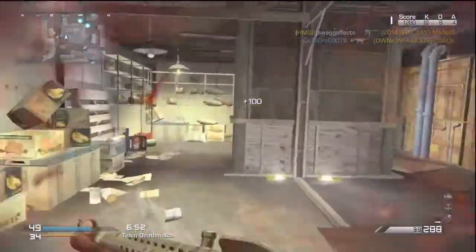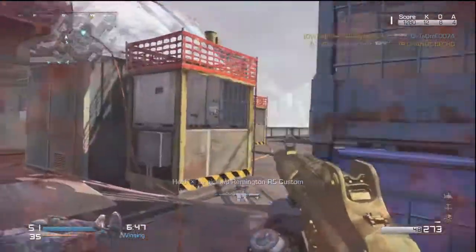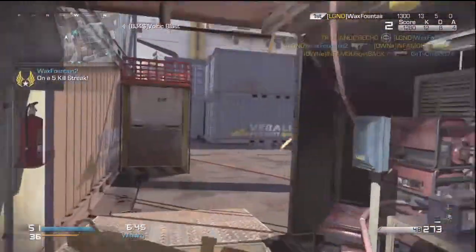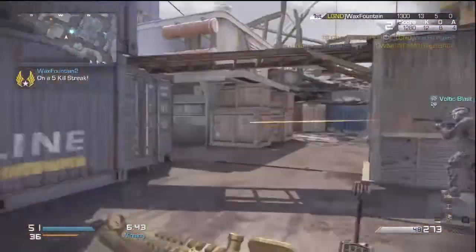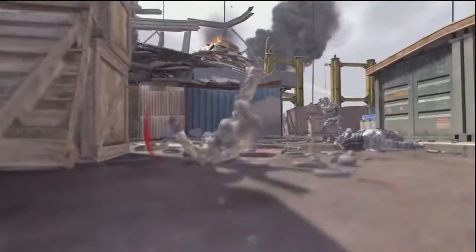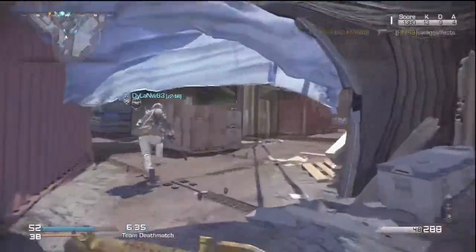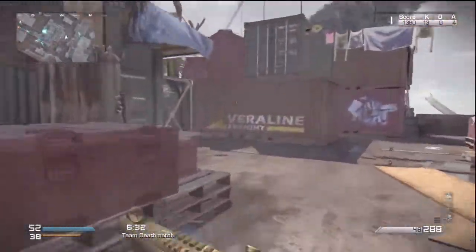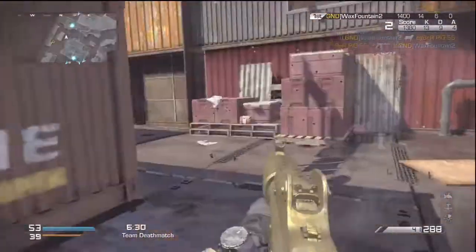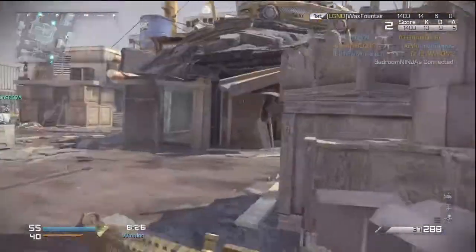I really do like this map — it's very small and reminds me of Dome, I'm not sure why, but it just does. It has lots of corners, which is exactly what I like about using the K7 here. You can catch enemies while they're in the corners — right there, I tried to get that guy but my teammate got him.